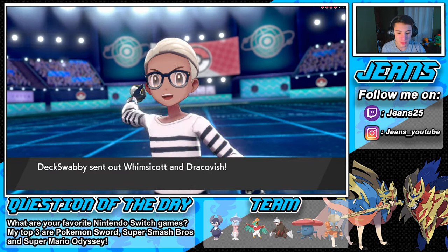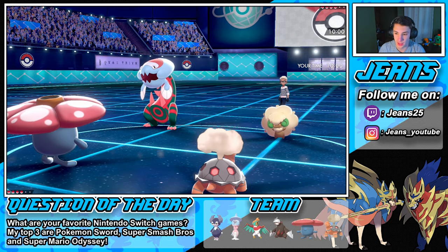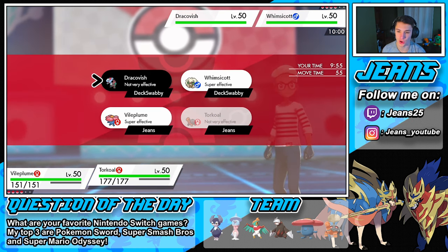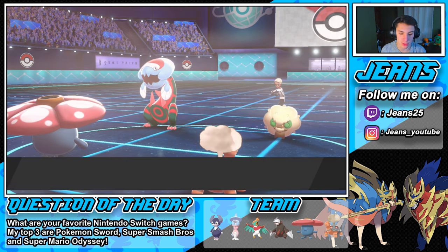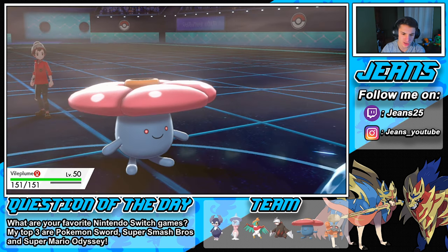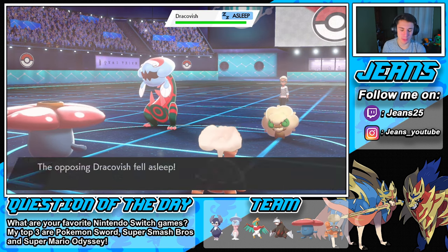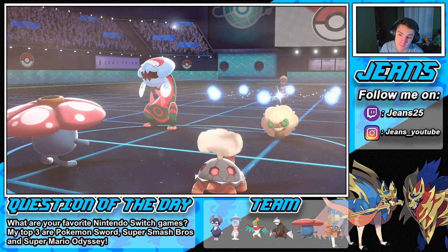Whimsicott and Dracovish come out. We're going straight for Sleep Powder on that Dracovish and Flamethrower on Whimsicott - drought is coming out. Hopefully we outspeed Dracovish and put it to sleep - that would be the play of the year. Sleep Powder comes out, Flamethrower pops out. Whimsicott goes for Tailwind - he might take out my Torkoal with Fish's Rend. Fish's Rend goes after Vileplume instead - bad play by him. Flamethrower does absolute work but hits the Focus Sash.